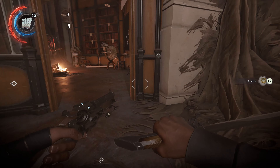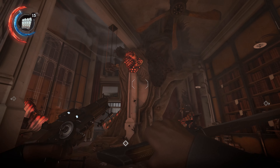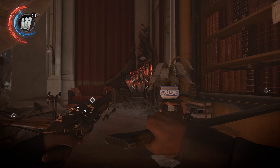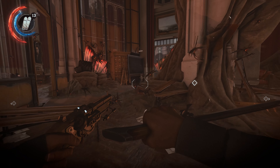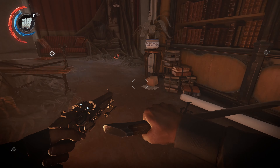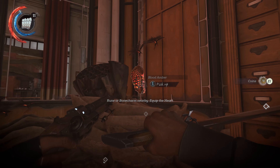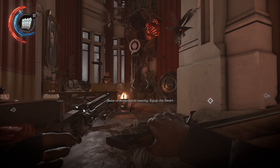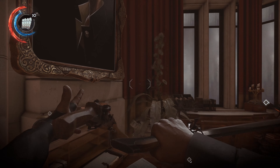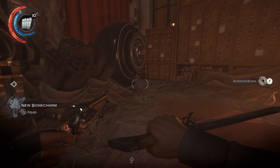Once that nest is gone, come get your bloodfly amber and then head in here. You don't have to clean these up in here, but it just takes a few bullets and you do get some bloodfly amber out of it, so it's probably worth it. Take that one out, come over here and take this one out, back up, come over here, take this one out, turn around, take this one out. Now do a circle around this room and pick up your bloodfly amber — there's one here, one here, and one here. Now there's one more nest to take out. Careful if you use a combustion bolt on this one — you don't want to burn the nest keeper that you just knocked out with a sleep dart. Take that out. Once that's out of the way, up here on the desk grab a painting and some money.